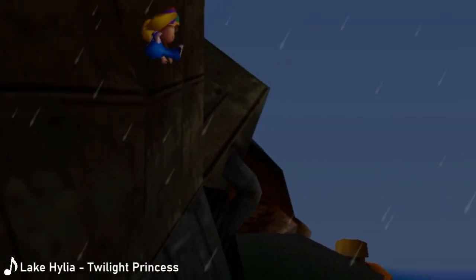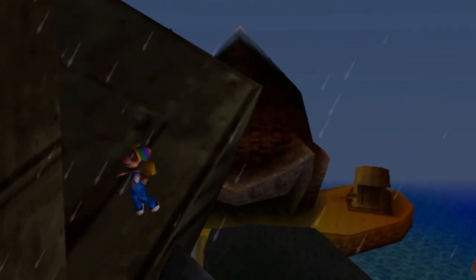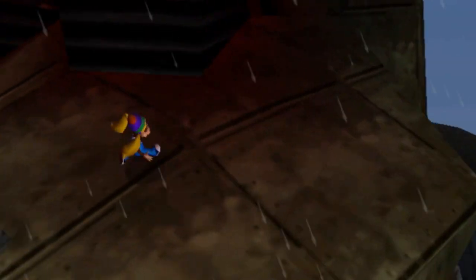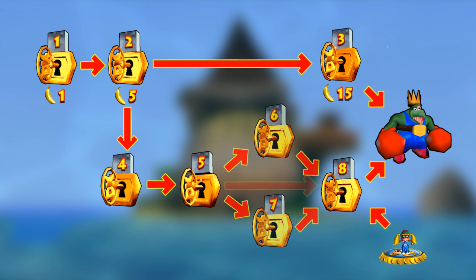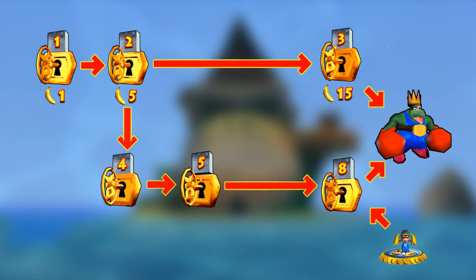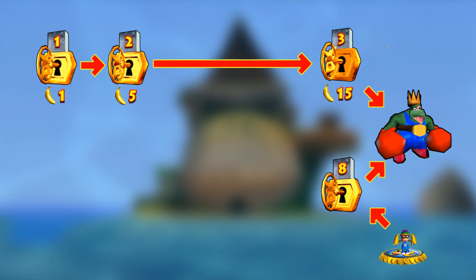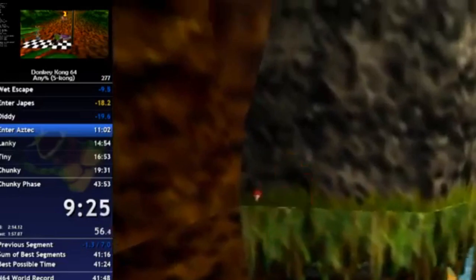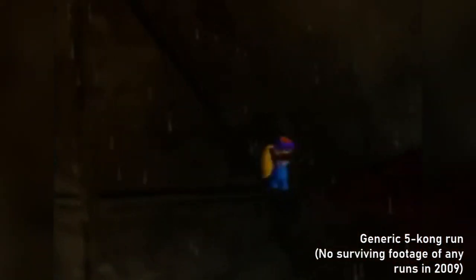By using the pillar near Monkey Port, you can get to the top of the snout of the ship as Tiny using the ponytail twirl. After reaching the snout, you clip through the corner of the left eye to enter the loading zone into Hideout Helm Lobby. This skips needing keys 6 and 7 to enter the lobby, and eventually would cut out keys 4 and 5 as well, since you no longer needed to enter Castle and Caves could be entered without key 5 to purchase Monkey Port. The first run with Helm Lobby Early was completed later that day by Mano Cheese, clocking in at 2 hours and 8 minutes.